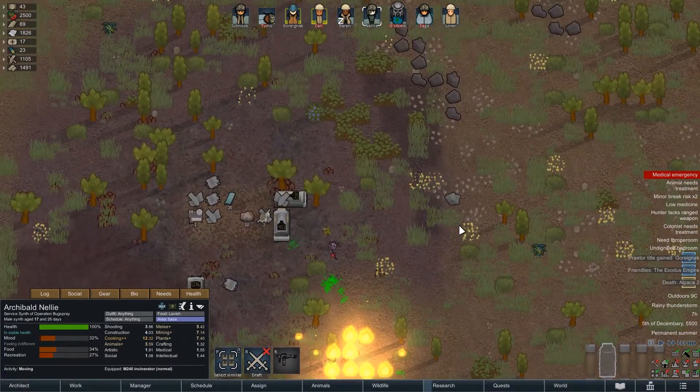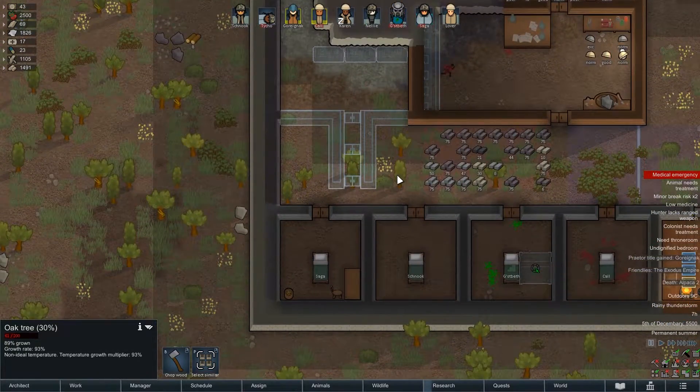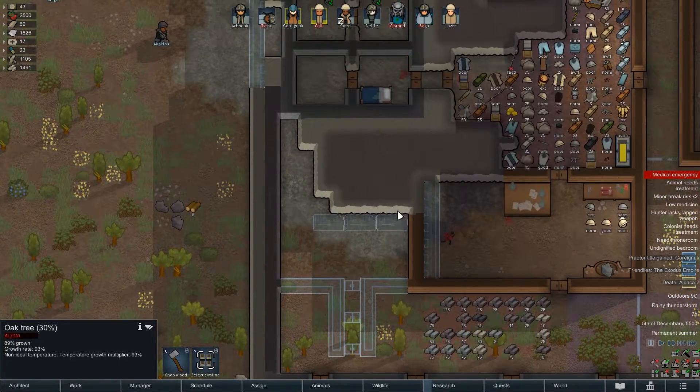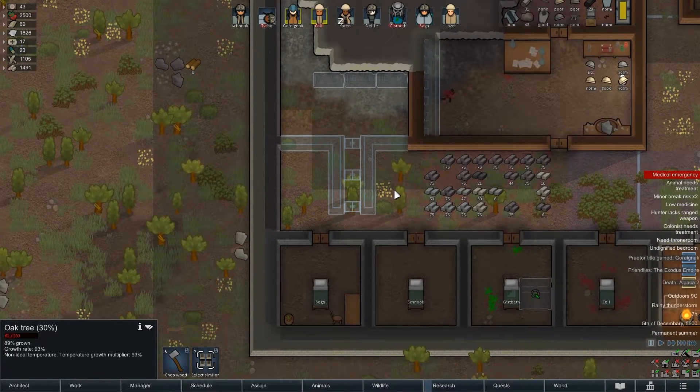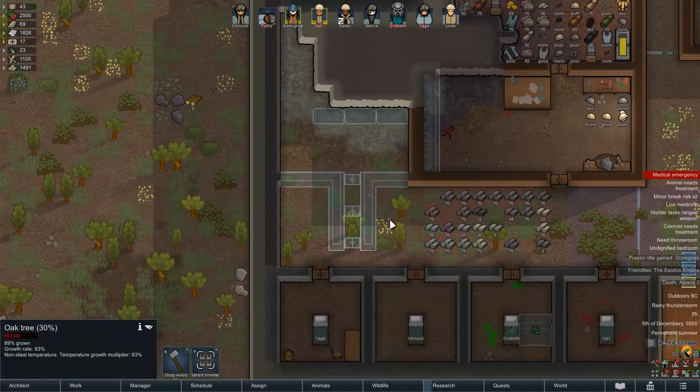We need to get rid of all of that because we're going to do our science wing over here, if you remember. That's where we're going to install the pods, and then when the people pop out, hopefully they're not going to be infected. If they are infected, then yeah, I'm in trouble.